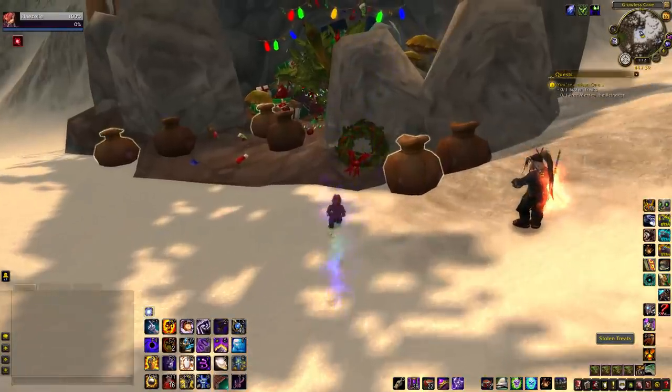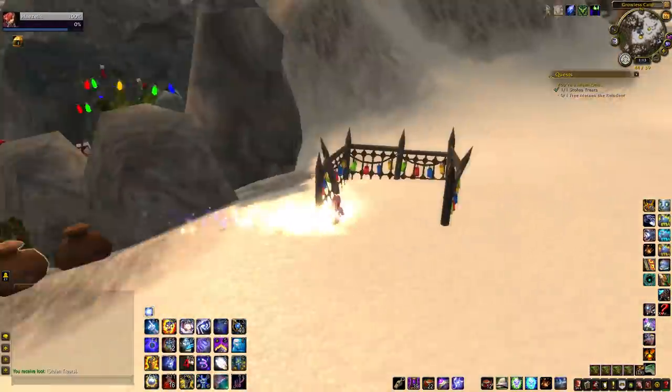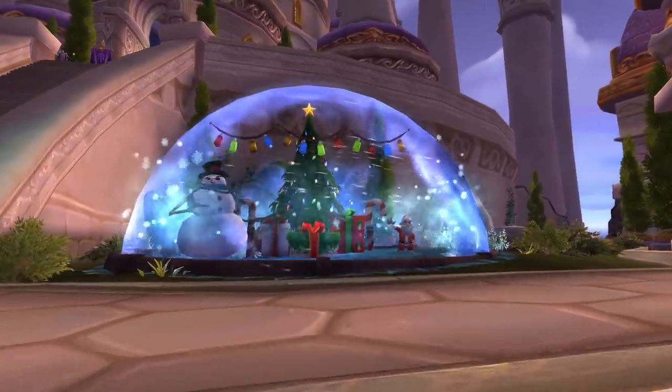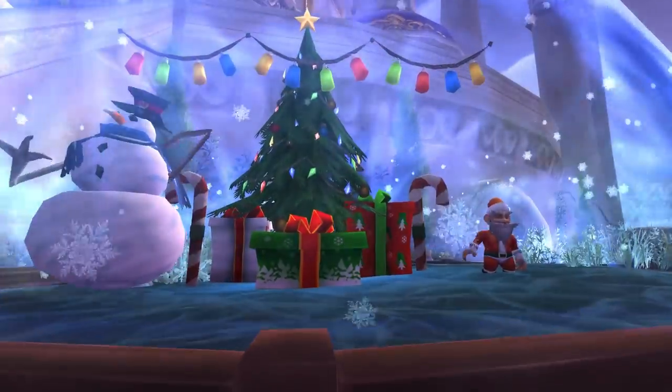Newly tuned up in Legion, the abominable Grinch boss in Hillsbrad now scales to level. Having said that, he still gets squished in 4 seconds by the 100 people waiting for him to spawn. Last, stop by the snow globe in Legion's Dalaran to turn into a holiday gnome. You'll turn back when you walk out and there's no achievement or anything, but it's a cute little piece of atmosphere.